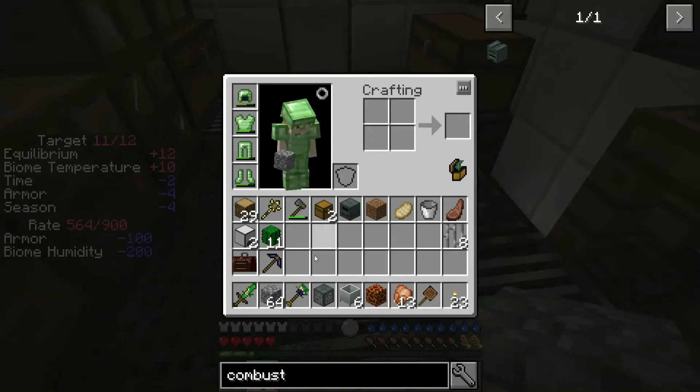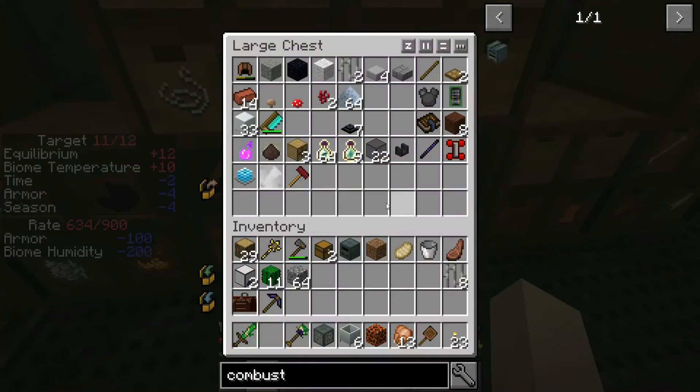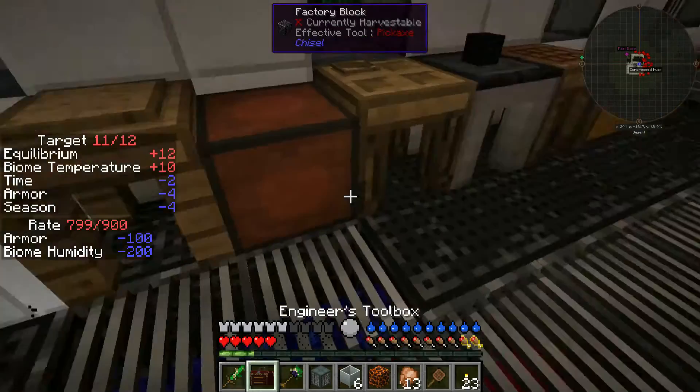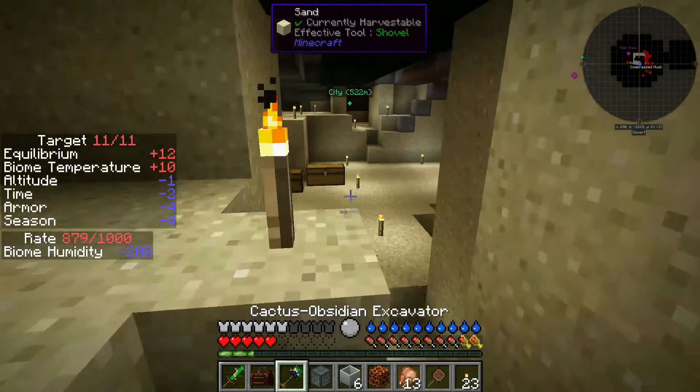Let me grab a stack of cobblestone. I wonder if I have enough transfer nodes — let me check. I have three transfer nodes and I have pipes, so I have everything I need to show you the power setup I want to go for.